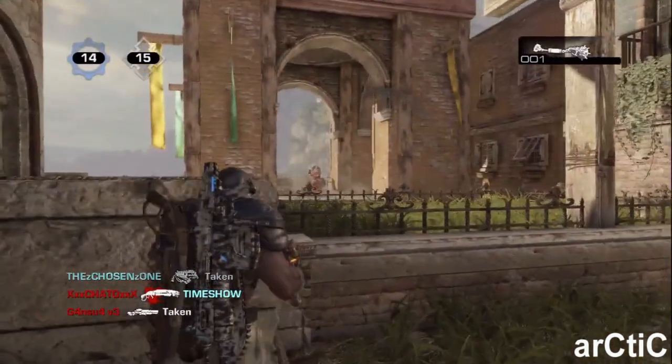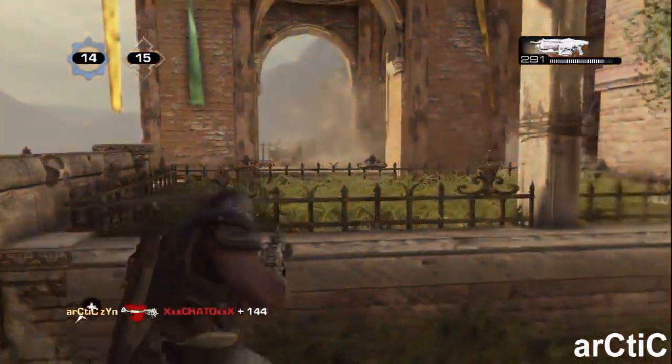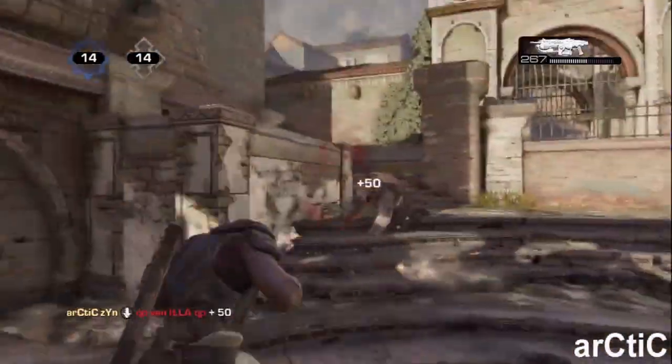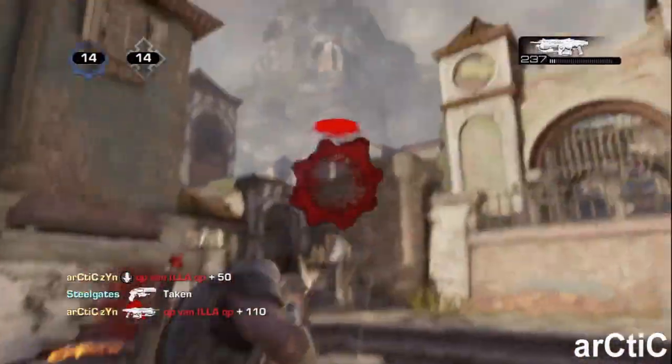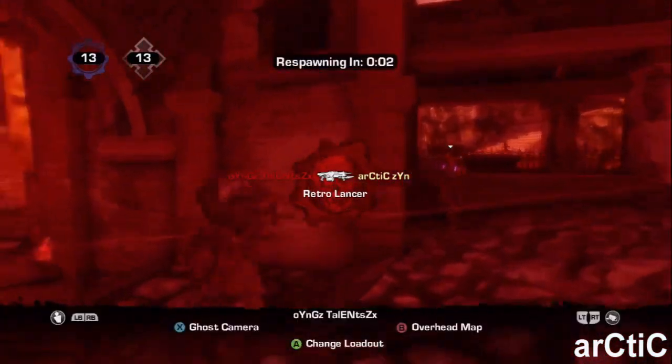I am holding down the center of the map and Skyless is playing the right side — well, it'd be left side right now, but right side based on how I'm facing. He's playing the digger boom shot area, and I am pretty much trying to abuse the Lancer. That's pretty much what I was doing the last weekend of the beta.